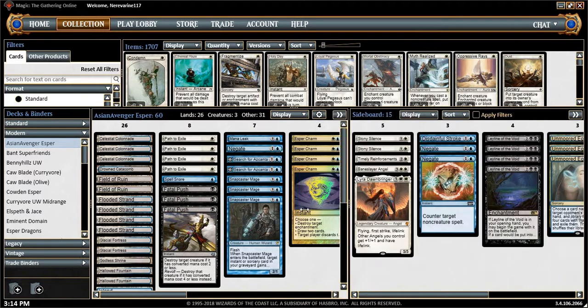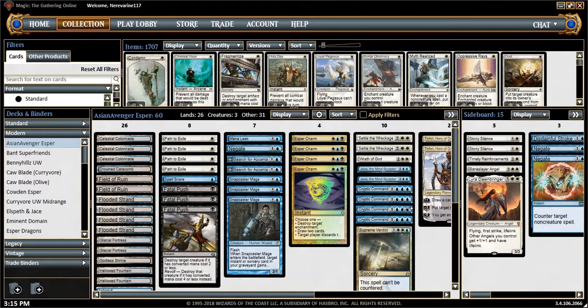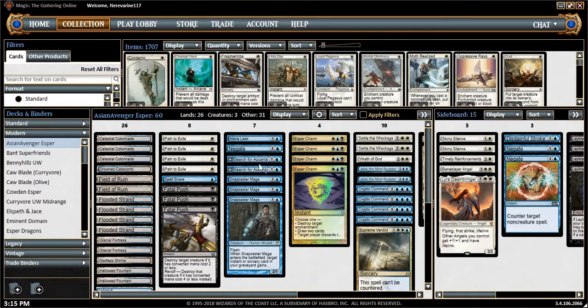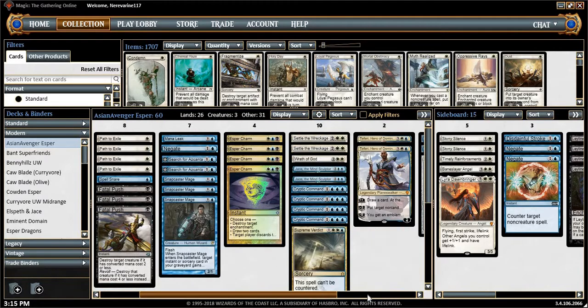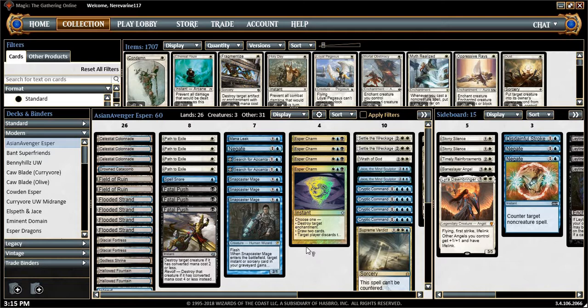If I were to run this deck back right now, I think I would change at least one of these — one of these three would become a Dispel, or maybe the Disdainful Stroke and the Negate number two here would become a Dispel for sure. And if that burn deck really picks up and starts taking off, you might need to consider one Timely Reinforcements is certainly not going to cut it. Maybe going down on one of the searches just to make the deck a little more versatile out of the main deck — maybe even the Engineered Explosives. That deck's scary.